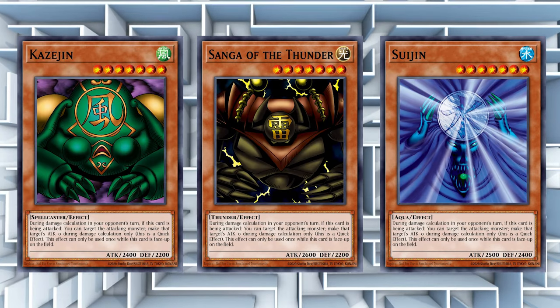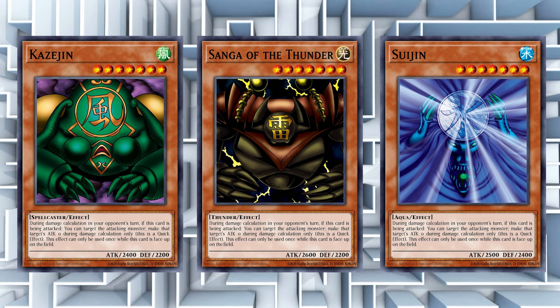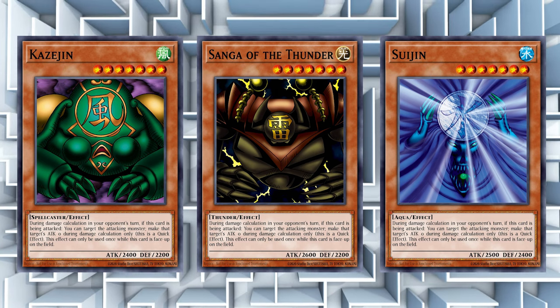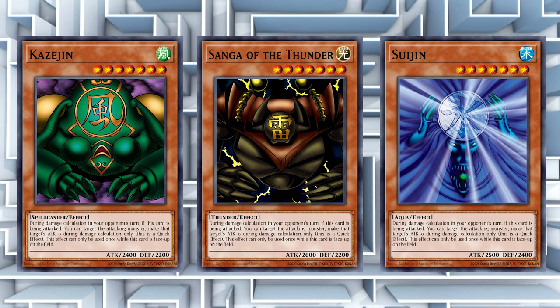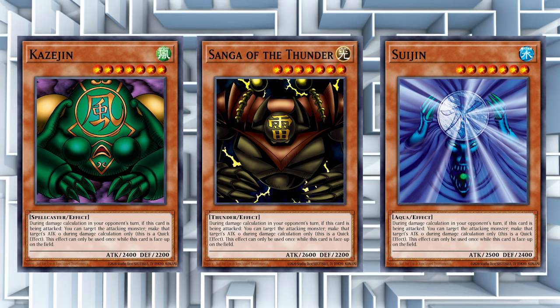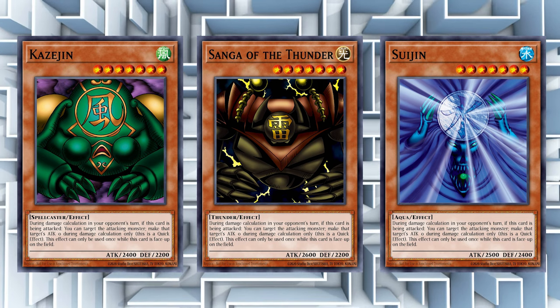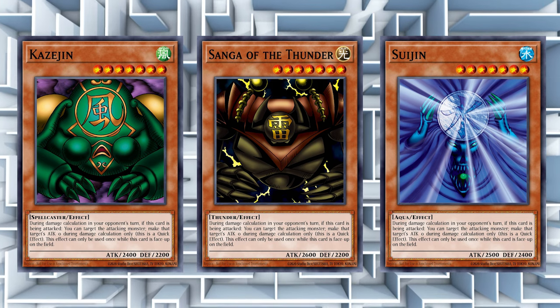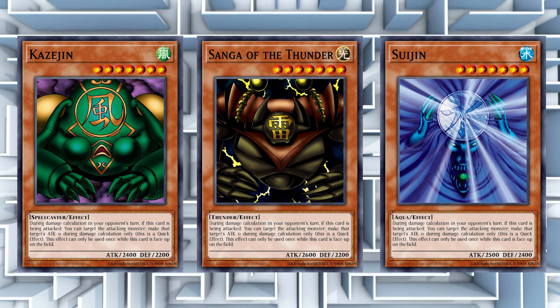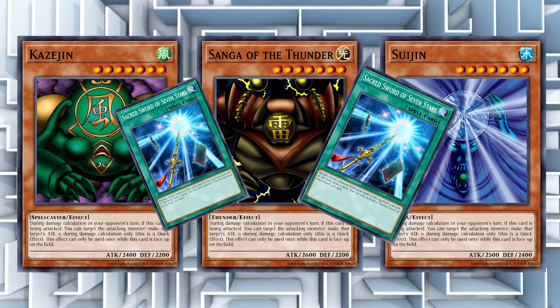It was difficult to find other cards to put in with the Gate Guardian engine without overcompensating and drawing more bricks than you need. The actual Gate Guardian names themselves are bricks, and you have to be honest with yourself about that. You're playing three bricks in your deck — the best thing you can do is try not to make them bricks as much as possible, minimize the number of bricks, and build more toward non-engine to make up for it.